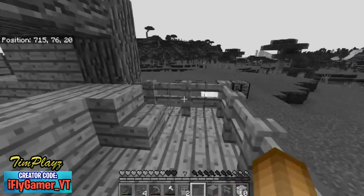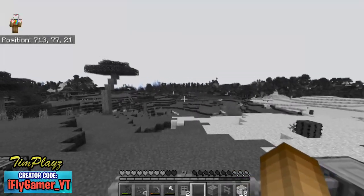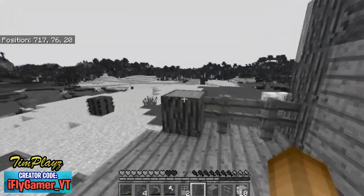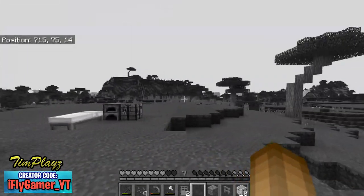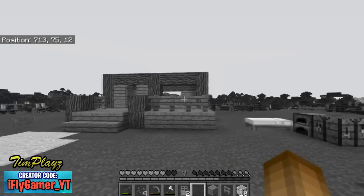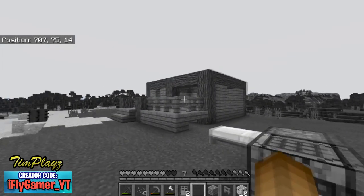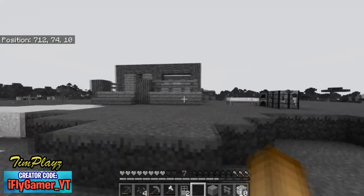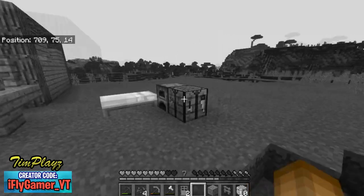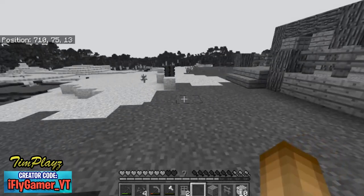I have one extra stair — let's place it here to make a little sitting area. Looking at the view from this seat — it looks nice, except everything's gray so you can't see much. I think I'm gonna end this episode right now — it was pretty fun. If you guys want more, leave a like down below. Can we hit a hundred likes by the end of this week? Subscribe if you're new and turn on post notifications, and I'll see you guys next time — peace out!